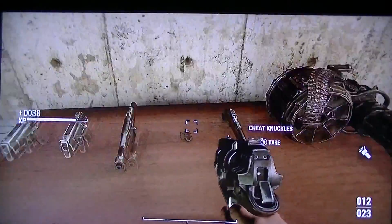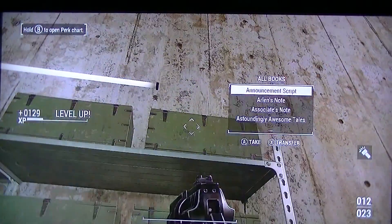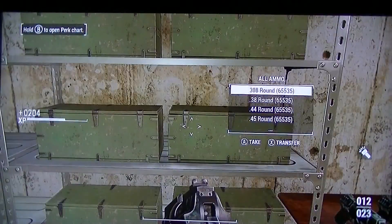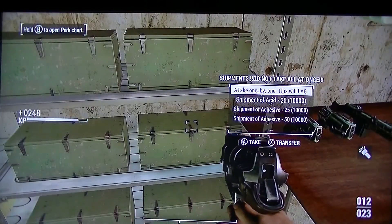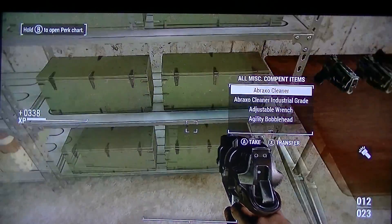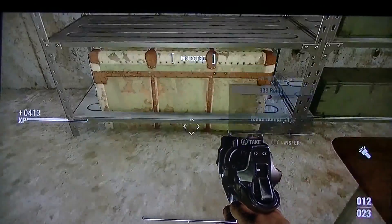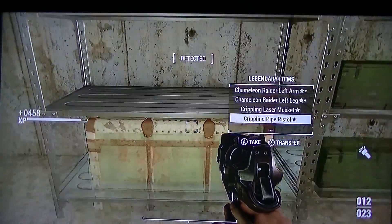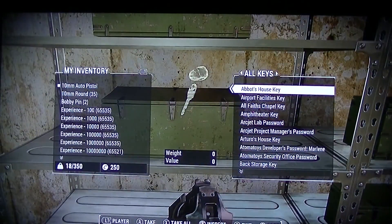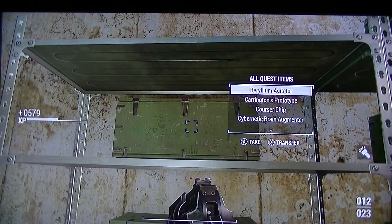Then you have these cheat weapons. Then you have these boxes - there's all books, all holotapes, holotape games, all armor, all ammo, all weapons, all scrap. The note says do not take all at once. Miscellaneous, consumables, and there's a weapon cache out here. There are legendary items, then there's all keys. Forever House - I'm going to take this.